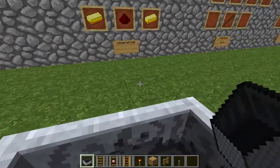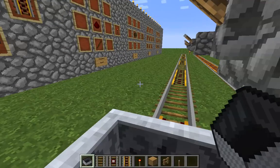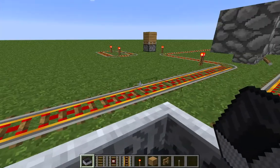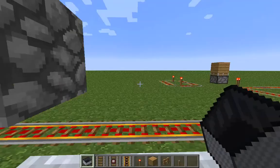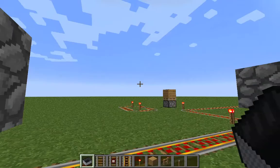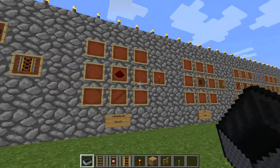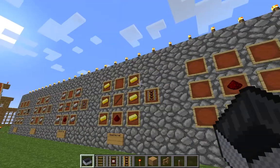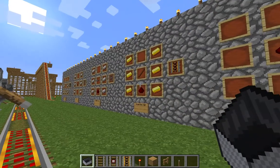Here is a powered rail — these things right here. They need to be powered, that's why it's called powered rail. They can be powered by a lever, a button, redstone torch, redstone block, anything, but I like to use a lever mostly or redstone torches. The way you craft it is three gold down on this side, three gold down on this side, stick in the middle, and redstone.